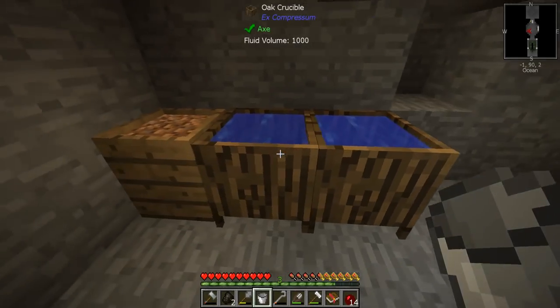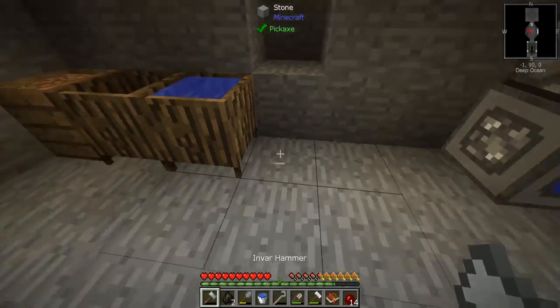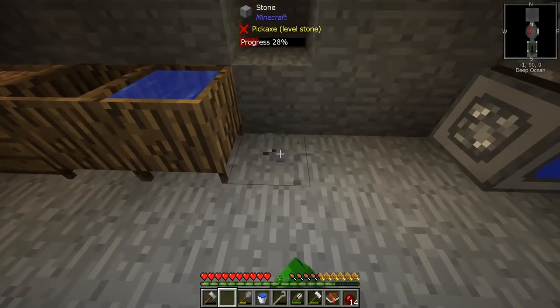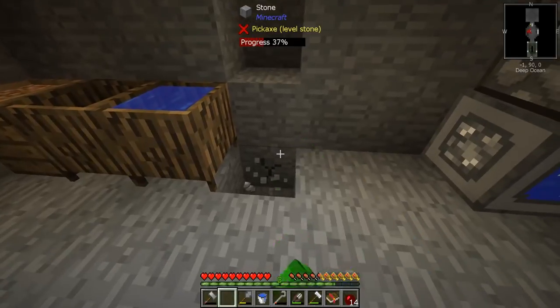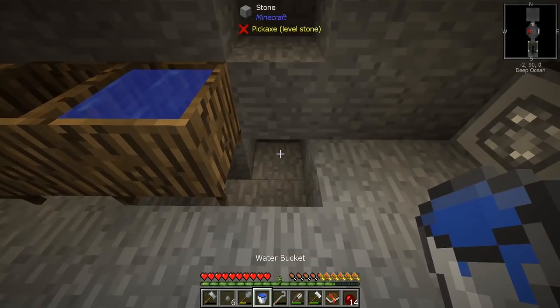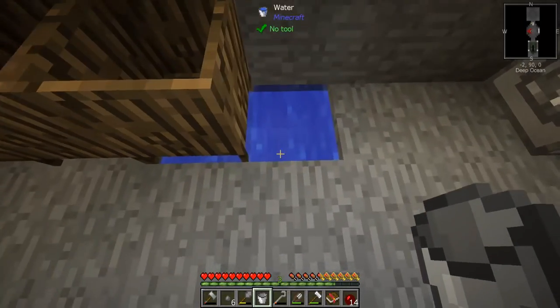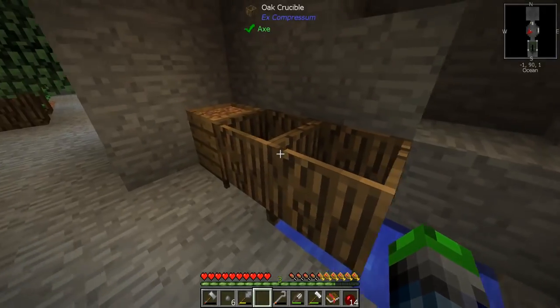Alright, check this out — we got water! Infinite water source, here we come. We'll make just a little something simple like this. Maybe it'll look halfway decent. You can still see it under there but look at that — infinite water! So next we need to make some clay.